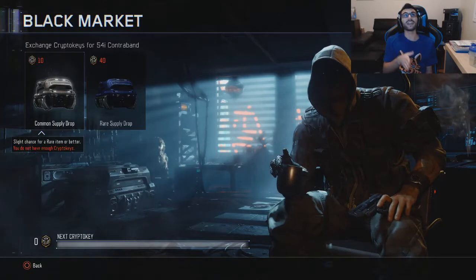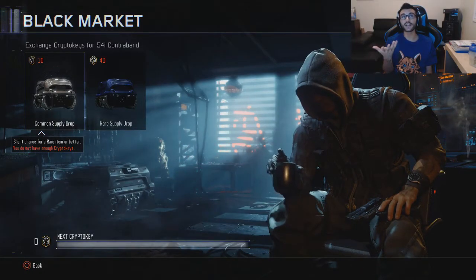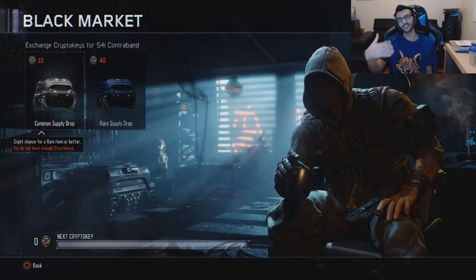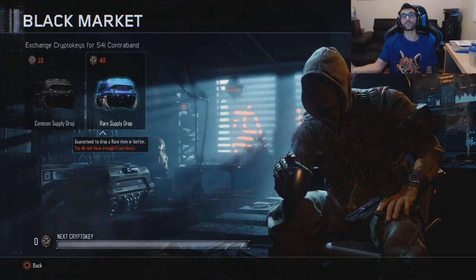I'm not too sure how many items you get in each supply drop since it's not working yet. The game has not released yet, so I don't expect it to work. But if you read right there, it says 'slight chance to get a rare or better.' So you can get a rare in the common drop, just taking a chance — it's just very minimal. And in the rare drop, you will get 100% a rare or better.